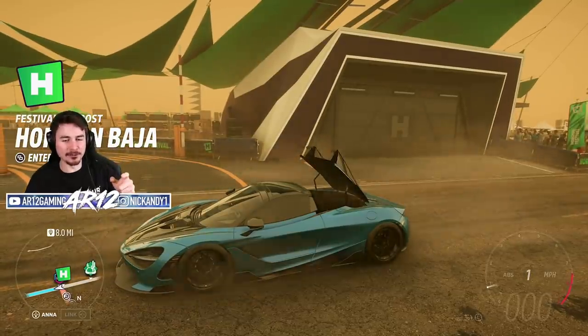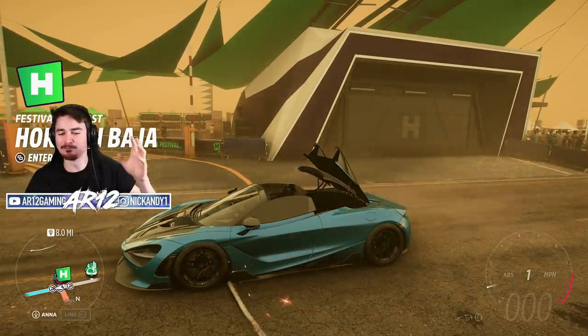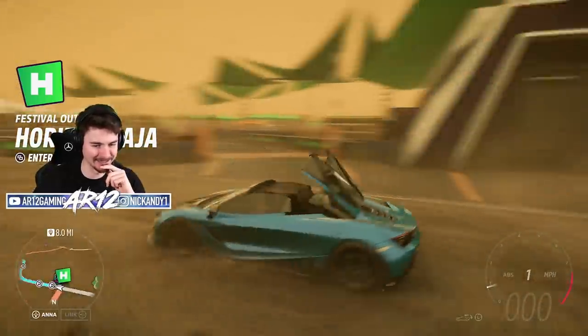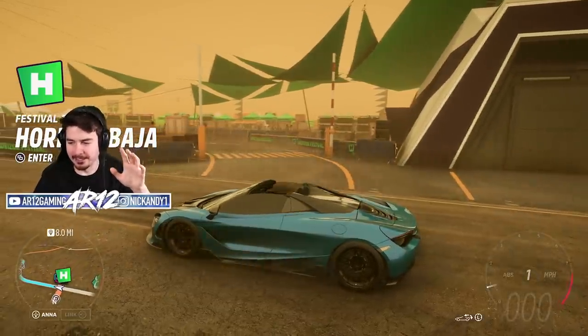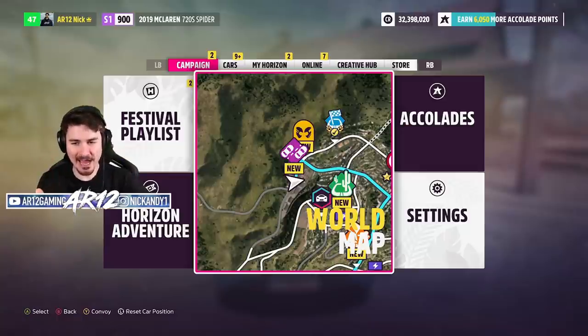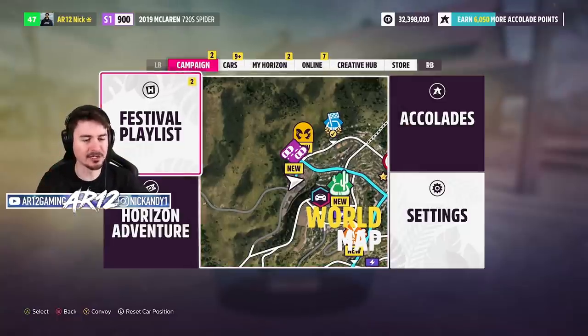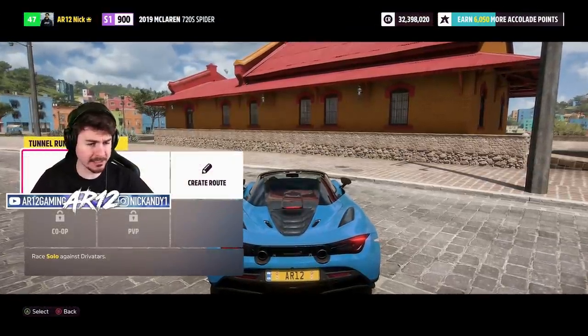Let's open the convertible roof. That is so sick — I apologize it's taken me so long to do this, that is so cool. I love the animation. Playground Games, we need way more convertibles. We need 6,000 more accolades to unlock the next Horizon Adventure, so doing some of these races should be a really good way to do it. We'll also have to unlock some barns today, and then I think we'll have the next chapter unlocked.